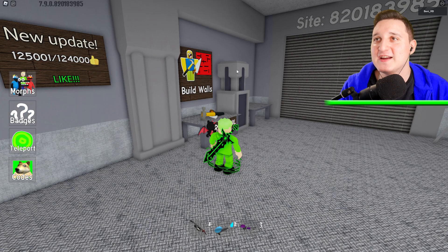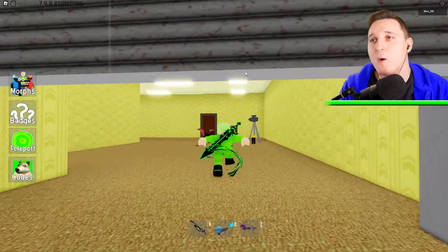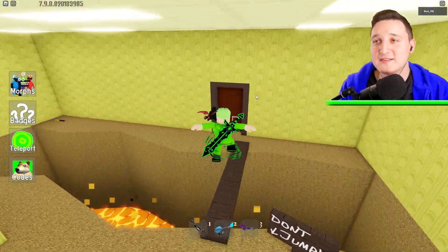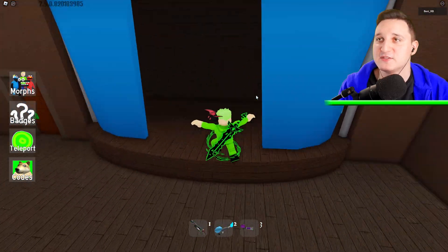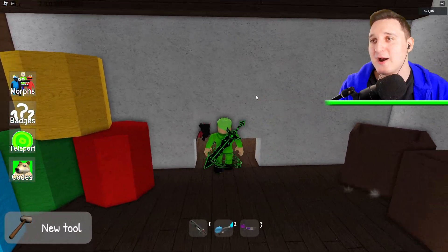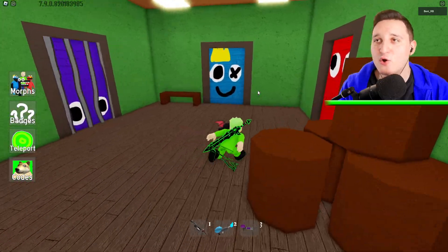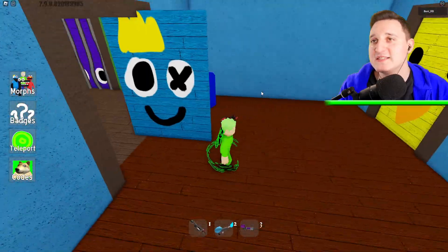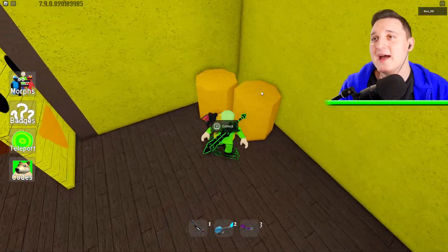First we're going to open up this place and continue. I do know where all the secret morphs actually are, so just watch this video. Get this and break it down, go here and open up this place. Now go straight through — don't go there — just go through this door and go to the yellow door. And now we have a new morph here, pretty awesome.